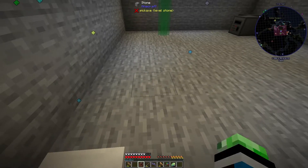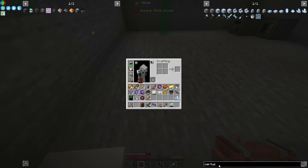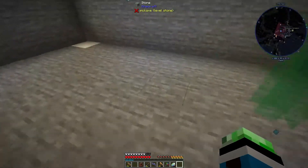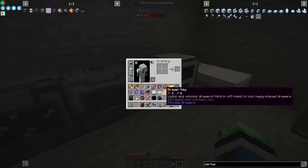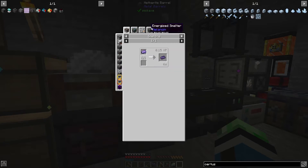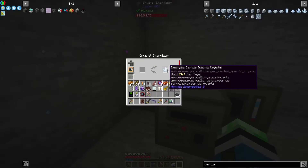That means a molecular assembler and six crystal growth accelerators and some fluix cable. I'm gonna need ten more fluix dust. Wait, where's all my - where did my circus quartz go? Didn't I just shift-click circus quartz? Why is it in here? Let's energize these - I'm gonna need ten. Yeah, that's actually how much I need.